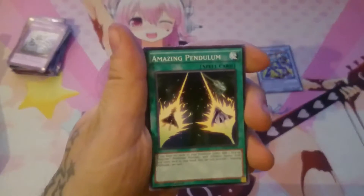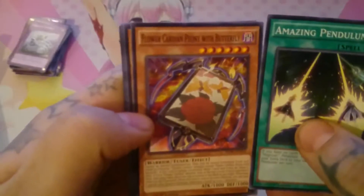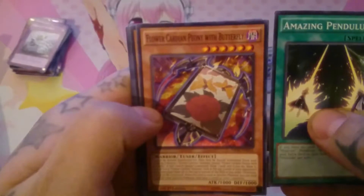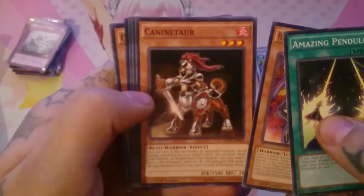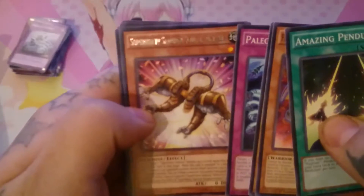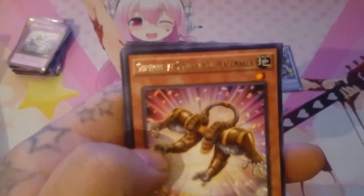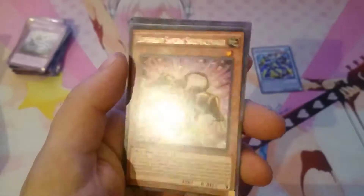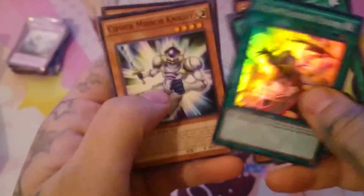Amazing Pendulum, Flower Cardian Peony with Butterfly, Canine Tower, another Paleozoic. What's wrong with the focus now? Super Heavy Samurai Soul Peacemaker. Full Metal Foes Fusion is the super rare.